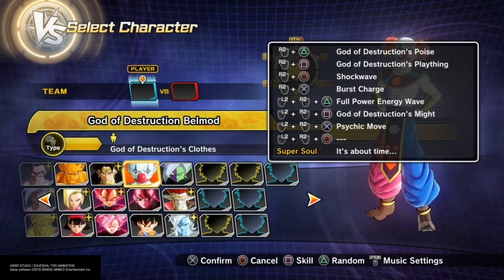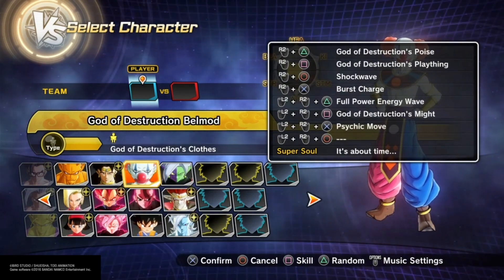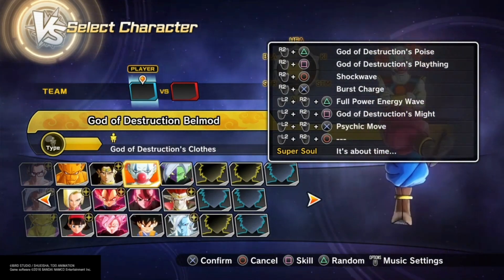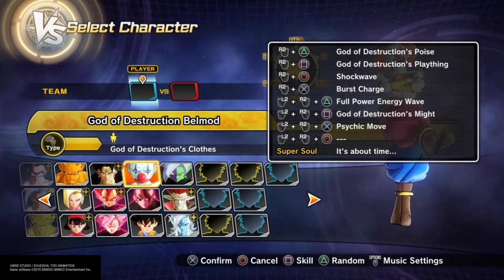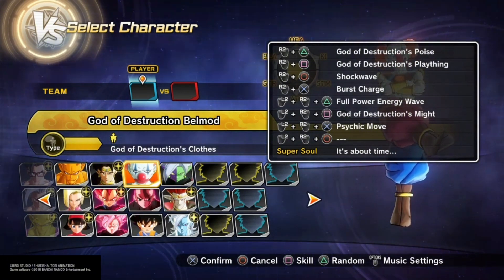Bell Mod has God of Destruction's Poise, God of Destruction's Plaything, Shockwave, Burst Charge, Full Power Energy Wave, God of Destruction's Might, Psychic Move, and the Super Soul 'It's About Time.'